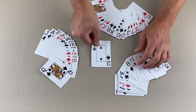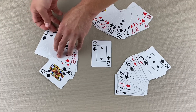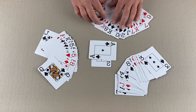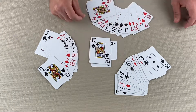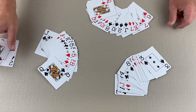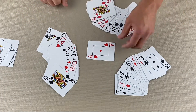Whoever has the two of clubs goes first — they must play that card. Every other player at the table must follow suit and lay a club if they can. If they are unable to lay a club, they can lay anything else from their hand. The highest card in the suit that was led takes the trick, so the ace of clubs takes the trick. The player who takes the trick gets to lead next.